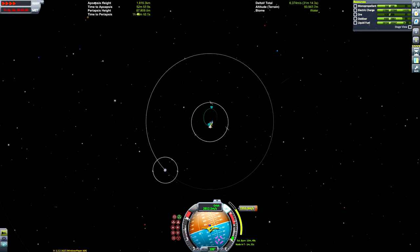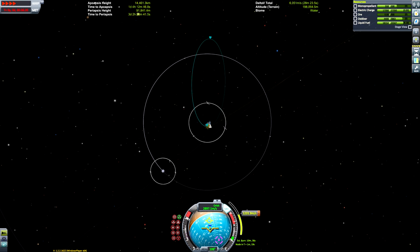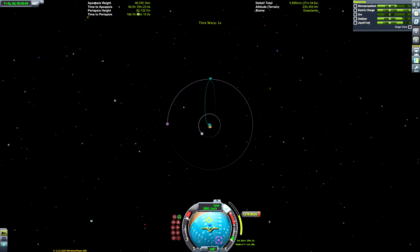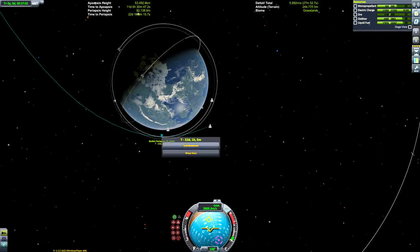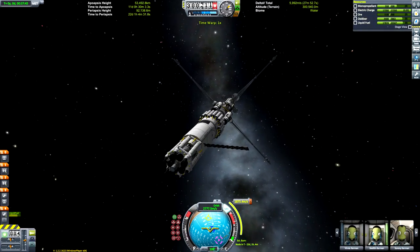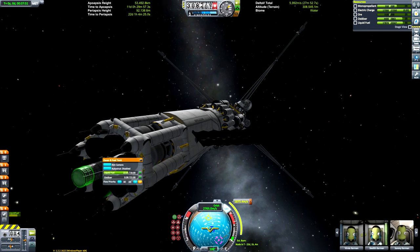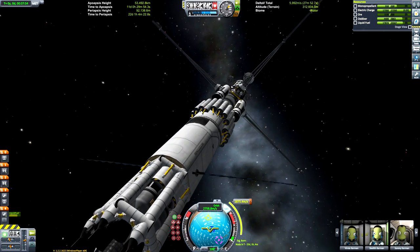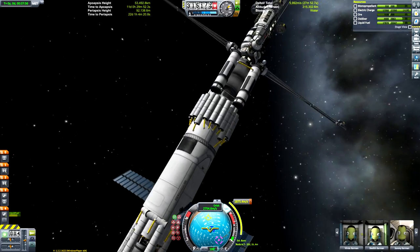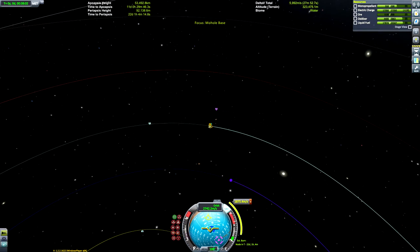We've got quite an interesting nuclear engine configuration — there's a little cluster of nuclear engines at the end and I've constructed a little cage around them using fuel tanks. It's completely unnecessary, but it looks kind of cool. I wanted to make a Moho rocket that doesn't dump a bunch of tanks in deep space. You might notice that ring of very small tanks around the base — that was just to keep the fairing nice and narrow. Those ones just fit inside the fairing when we were launching, so that's why I went with those.